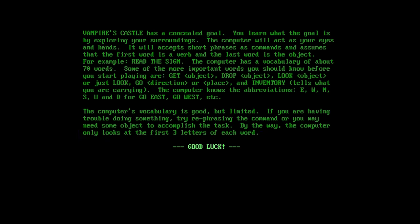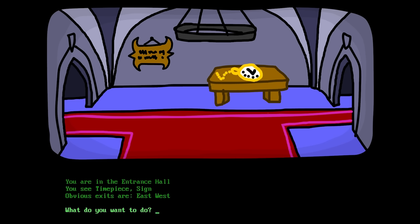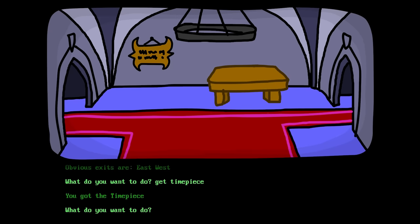Alright, let's do it! You're in the entrance hall! You see... time piece! Sign! Obvious exits are east and west! What do you do? Get time piece! You got the time piece!